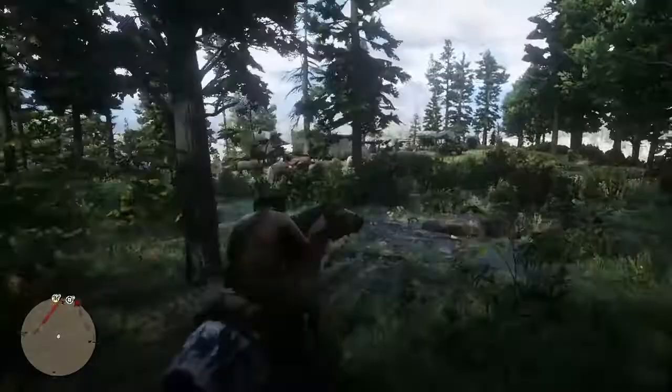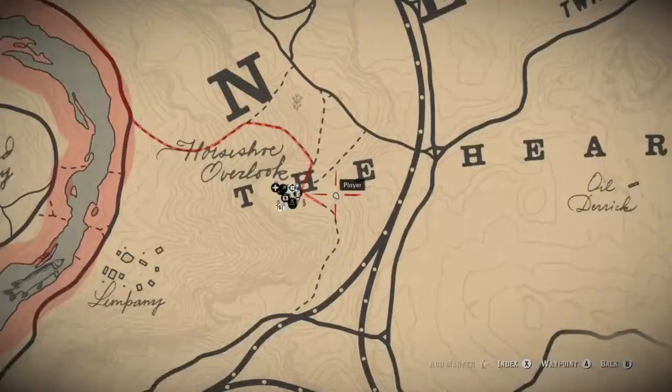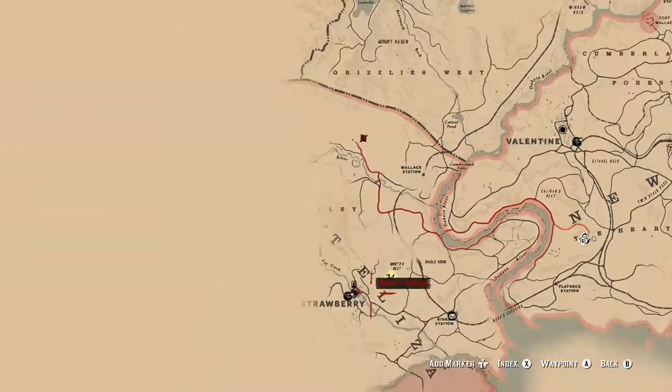So you can see here that I've spawned at the camp. Pull up the map — this is in story mode by the way — and you want to mark Watson's cabin, or Walton's cabin. It's not that far from Strawberry on the map.